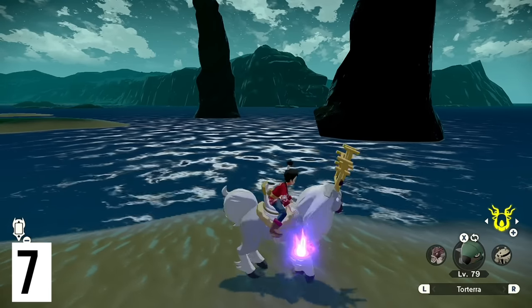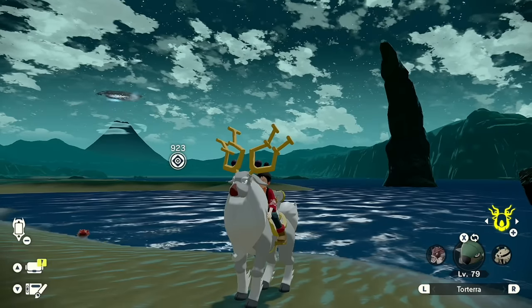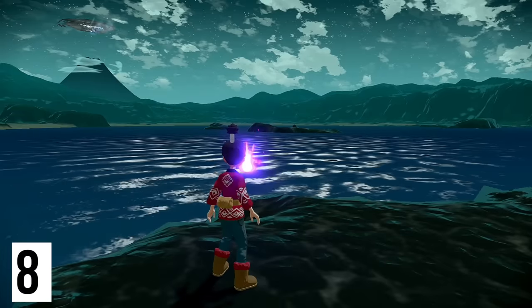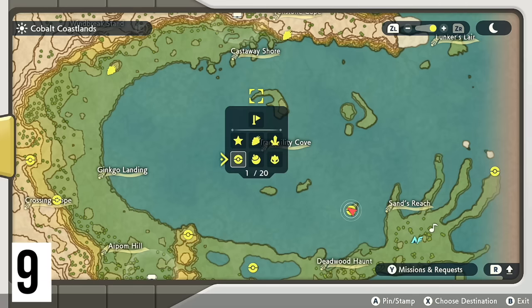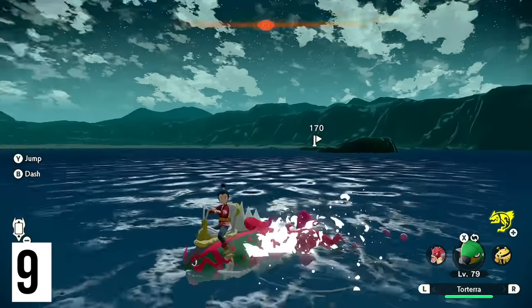Not you, Unown — we're not doing you yet. We're doing the Unowns once we have access to the last area. One more very reachable from the Coastlands Camp is right here — a nice easy one. From here we're just going to be heading a little bit northwest and grabbing this one at Tranquility Cove, which is right next to where the alpha Mantine is.